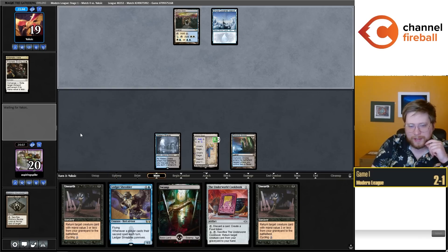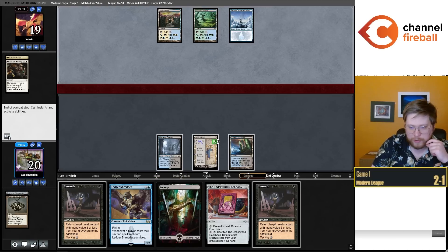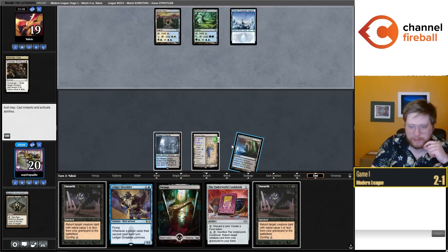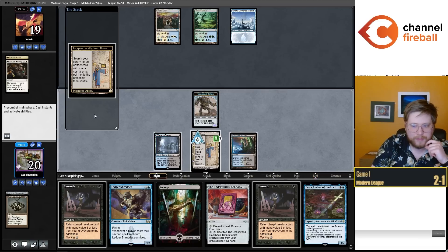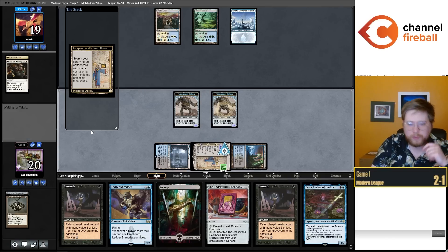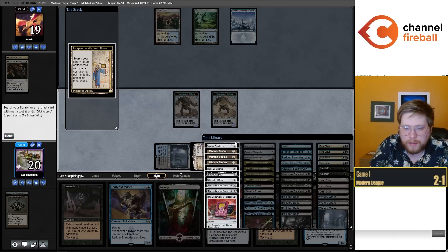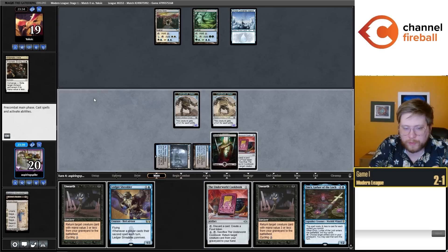I don't think I want to go Springleaf Drum, Emery and overcommit into a Supreme Verdict. I already have one Cookbook in my hand, but it's really bad if they deal with the Cookbook with a counterspell. I think here I should have played my second Cookbook first — it's okay, we'll miss a point of damage, not the end of the world. I would really like to find an Academy Manufactor. It kind of seems like my opponent has Archmage's Charm and they want to steal a Construct. But next turn we can potentially present lethal — I know my opponent has Solitude, but we could do something like Unearth Manufactor, discard, discard, make huge tokens.